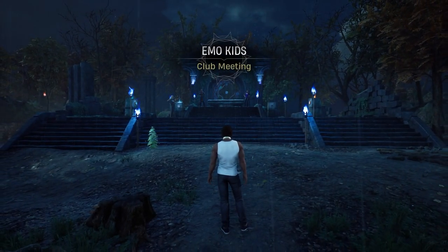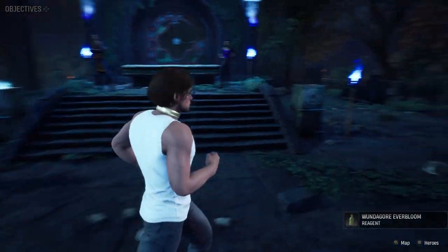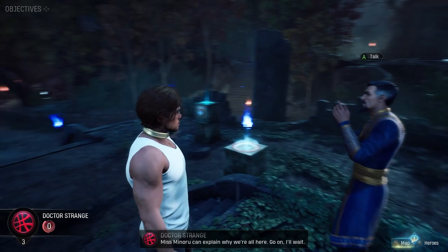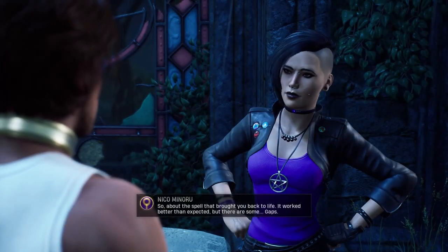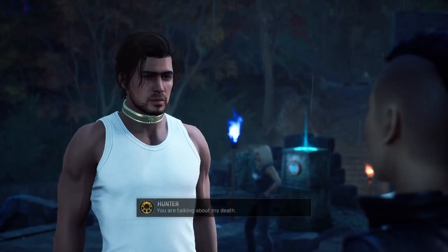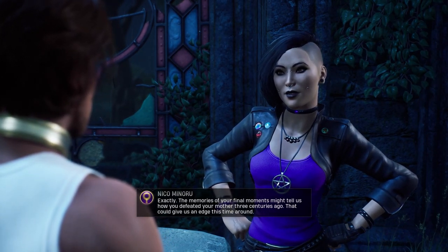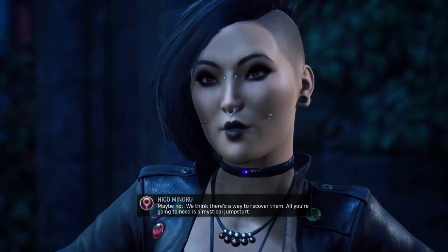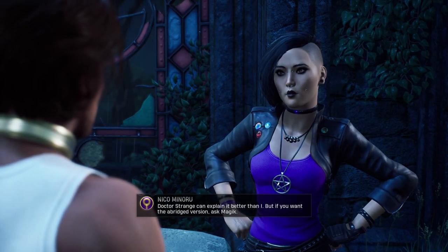Why are we here? How did you guys... Oh no. Nice to talk to Nico. Miss Minoru can explain why we're all here. This is the ritual: you focus on the past, Nico zaps you with her staff, Strange chants and waggles his fingers, then you remember - maybe. Why are you here, Magik? Should the zapping, chanting and waggling go bad, I will open a portal to Limbo and push you inside before the explosion. There is a chance I might explode.